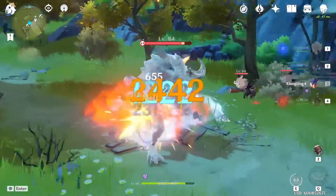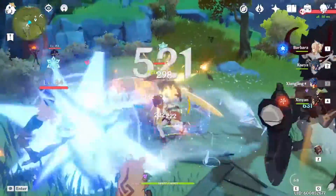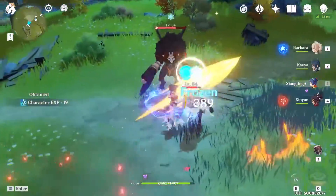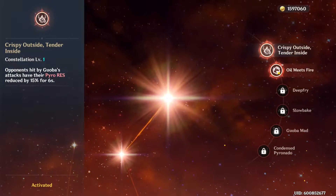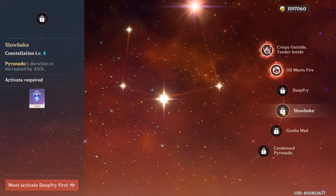A very safe top pick is Zhang Ling, because you can get her from the Abyss by clearing floor 4-3. If you're free-to-play and you have her, it's going to be very easy to get constellations on her, and just about every single constellation she has is worth having.